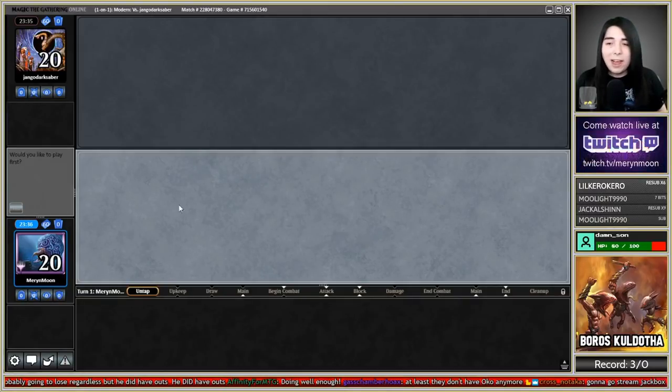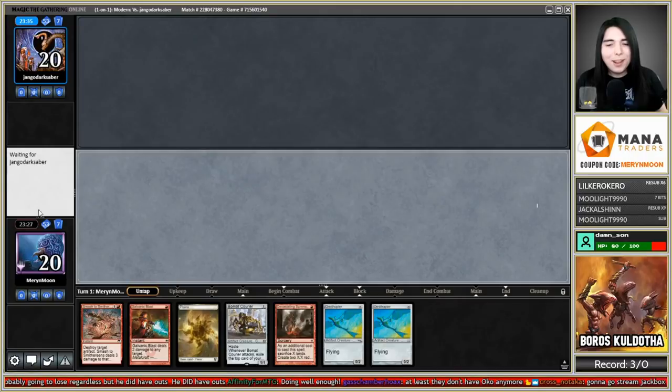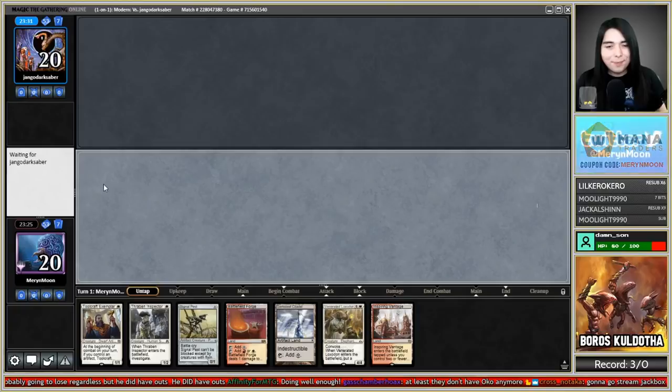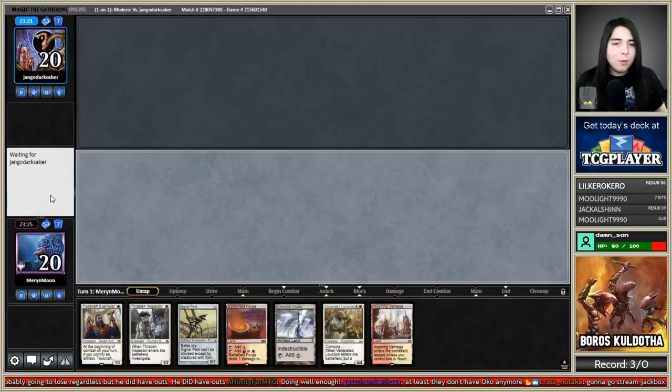Would you like to play first? Yes. Don't think this hand will do — I need a second land and it's not reliable to pray for it with 16 lands. Going to five. Keeping that one. I need some power so I gotta keep the Loxodon, throw away Thraben Inspector and Darksteel Citadel.